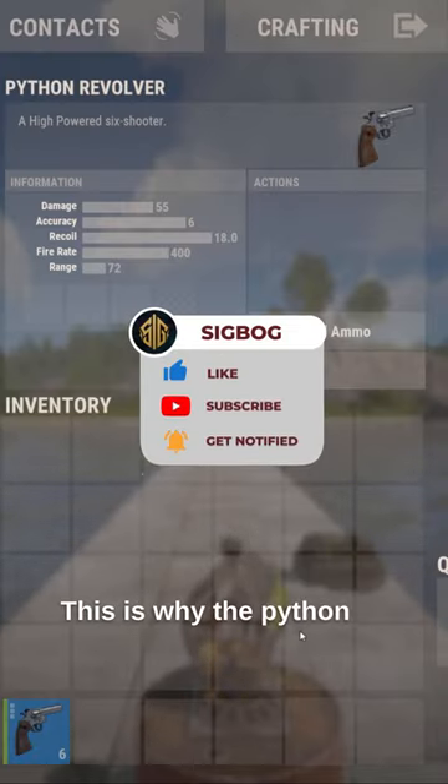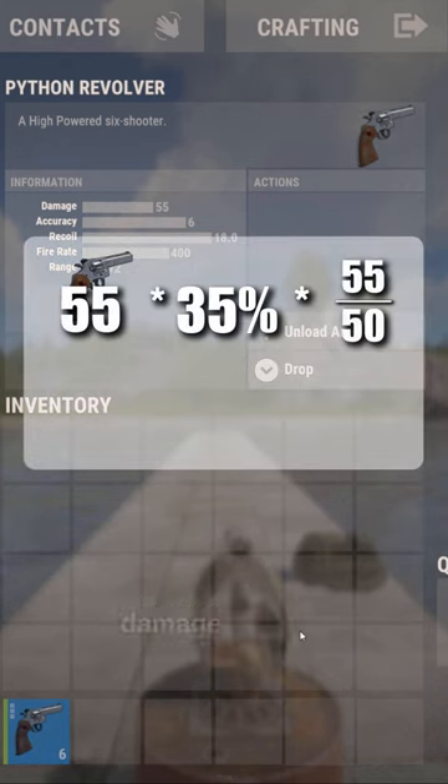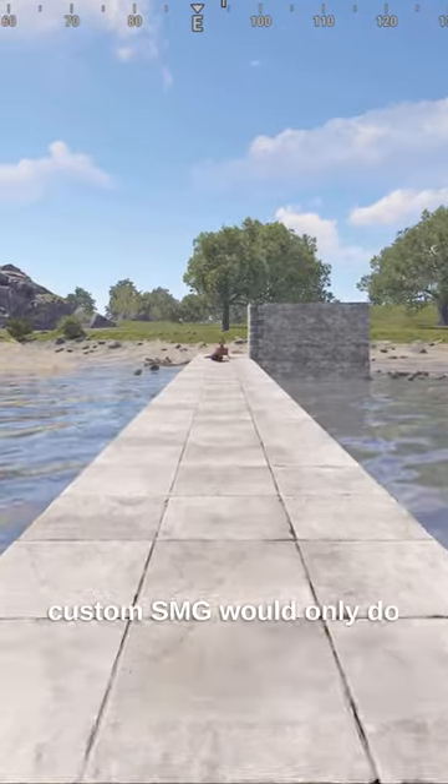This is why the Python is so strong. With a base damage of 55, even with the turret modifier of 35%, the damage is still a respectable 21, while a custom SMG would only do 6.